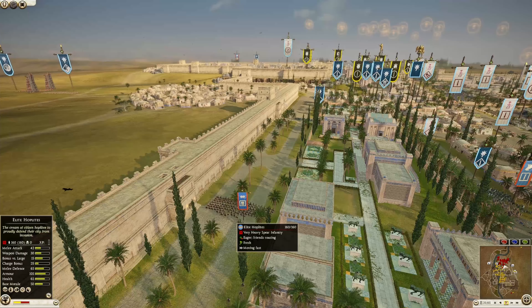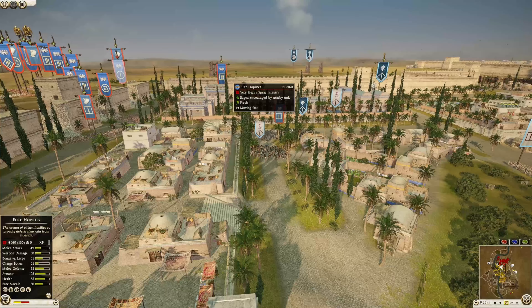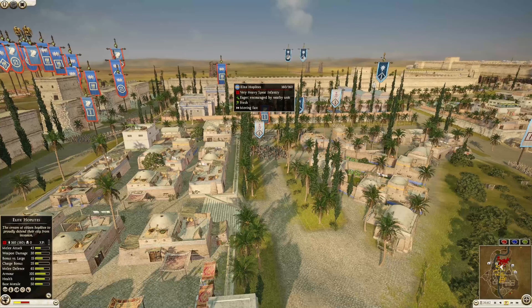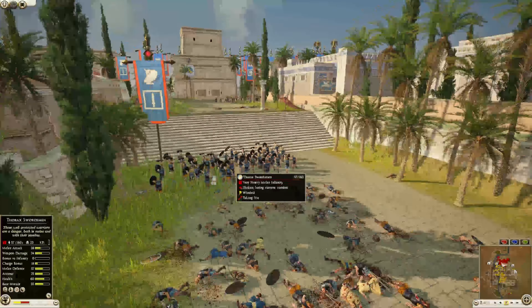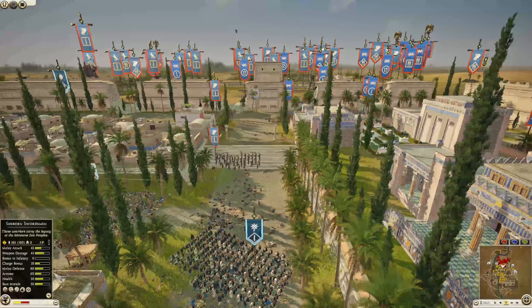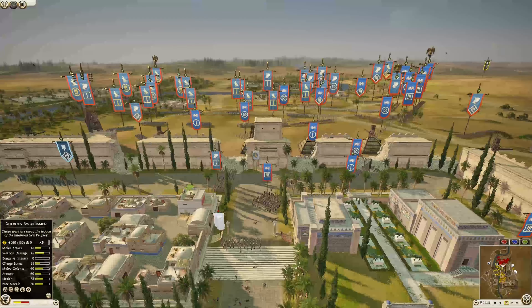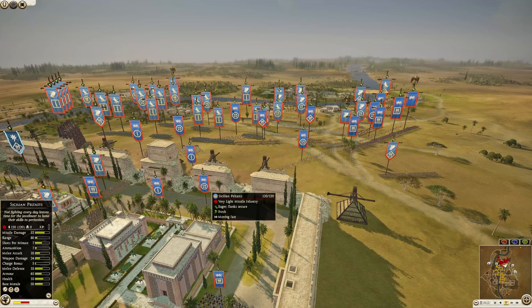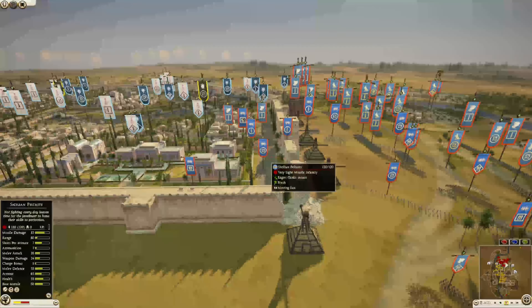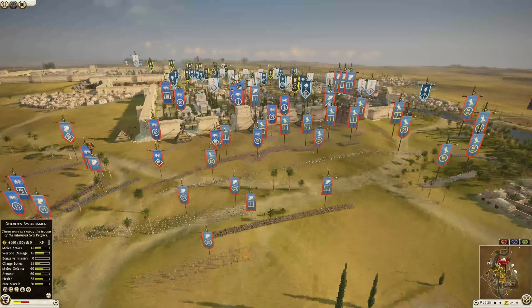We have a pretty dangerous unit — elite hoplites starting to make their way forward: 105 armor, 42 melee attack, 30 weapon damage. Their melee defense is only 65 but it'll go up once they go into hoplite wall. The thorax were thrown in there with no real cover or assistance. We have a Sicilian peltast that has made their way in for Syracuse but no archers close to the wall yet.